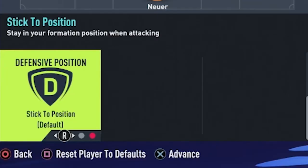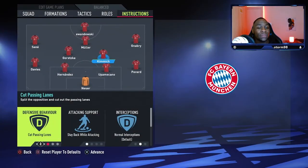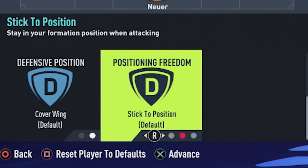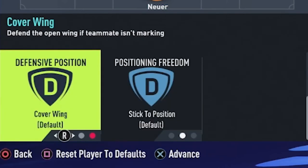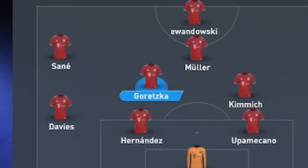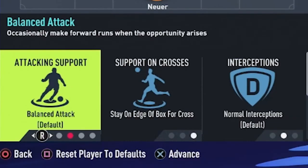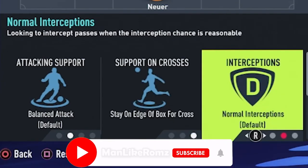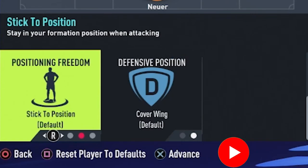Moving on to the midfielders. With your defensive midfielder Joshua Kimmich, you are going to have him on cut passing lanes. He is also going to stay back while attacking, his interceptions are going to be normal, he is going to cover the wing, and he is going to stick to his position. Moving on to Goretzka — remember, he is a central midfielder, not a central defensive midfielder, so his roles are a little different. He is going to be on balanced attack, staying on the edge of the box for crosses, with normal interceptions, covering the wing, and sticking to his position.